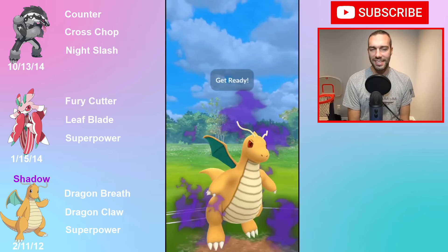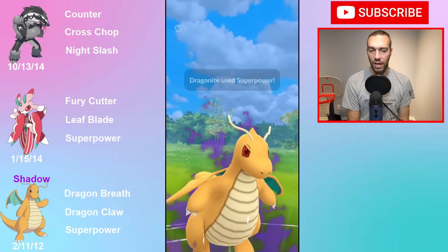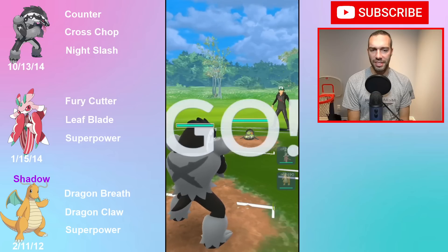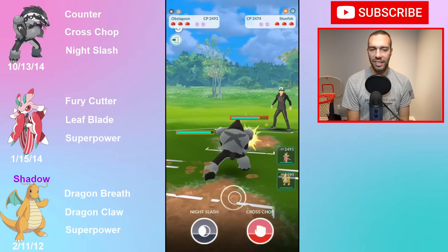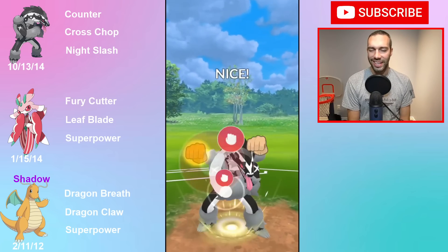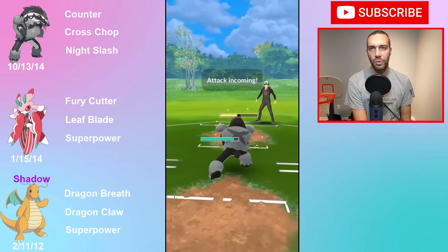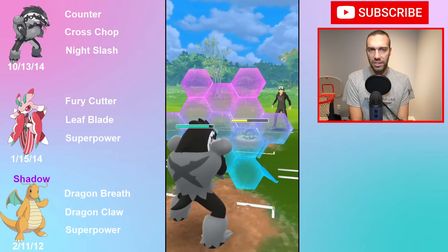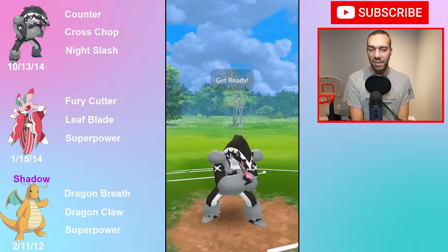Pretty spammy charge moves overall. Tough against the main meta, which is annoying. You destroy Swampert, which we already saw. But my losses will probably be against Giratina, Pidgeot, and the flyers - there's just too much in the main meta working against this right now. That's why it was ranked 30 to 50 before all the flyers got buffed. Now because the flyers got buffed, it's down to around 100-something in the rankings.